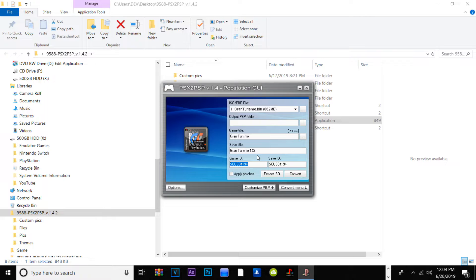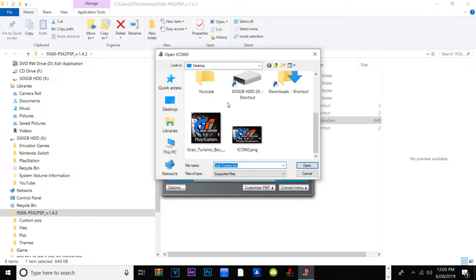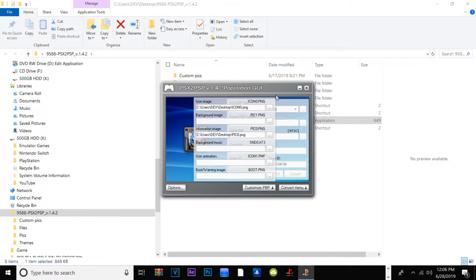For most cases I recommend looking up the content ID manually to ensure it matches. If the .bin didn't auto-populate the information, you can enter it manually. My game title is Gran Turismo and my save title I'll also name Gran Turismo. For the output directory, set it to your desktop. Then under Options or Customize .pbp, go ahead and find our icon0.png file that we just made in Paint — select the version formatted at 144 by 80.